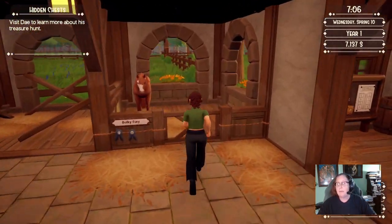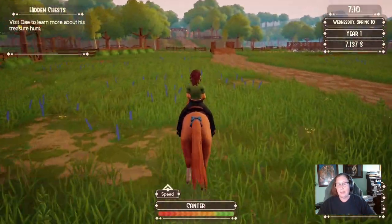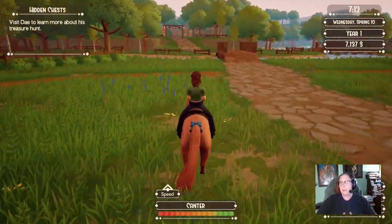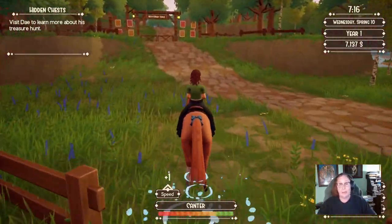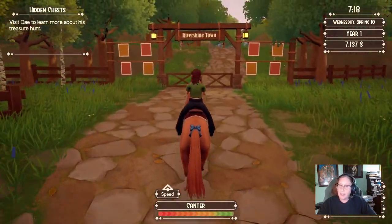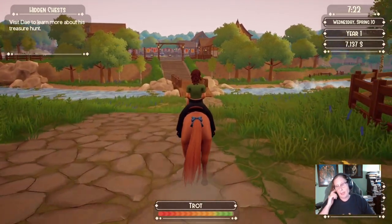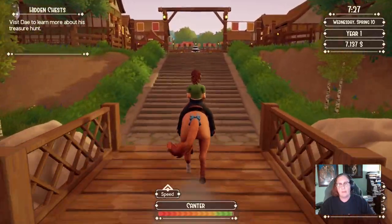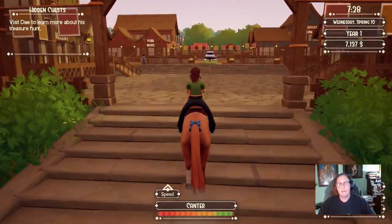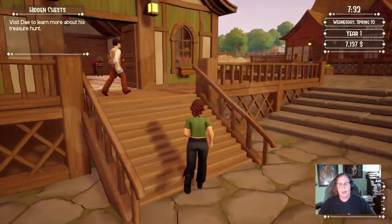On my other save I adopted a horse that said three advanced stats and one beginner stat, but when I got it home one stat was 96%, which is actually an expert stat. I had two horses on two different saves with that issue, so I let Eloise know. I think it was a bug related to having the expert pen set up on that particular save.